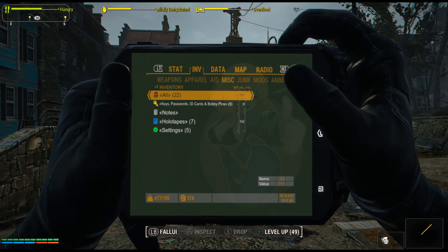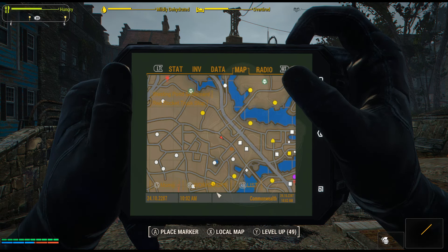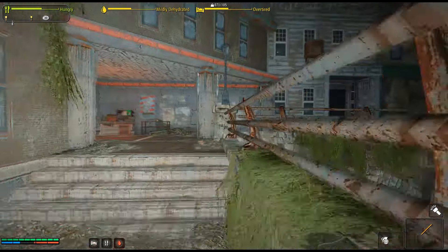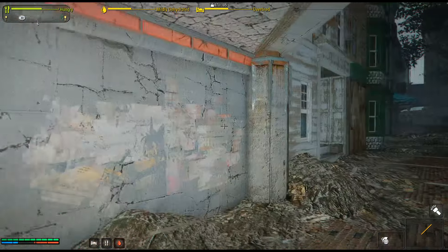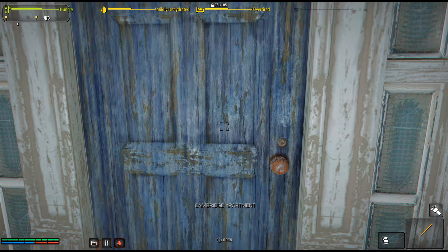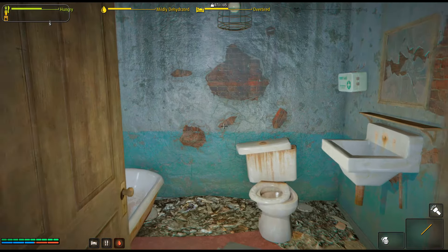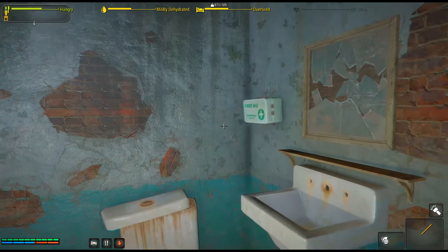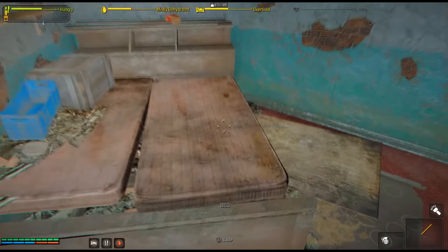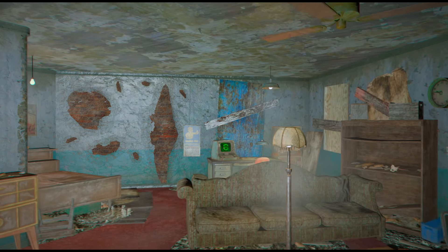Next is TG's Cambridge Apartment. This is a small studio apartment located north of Monsignor Plaza, and it's pretty easy to find because it is located right above a tunnel. Inside there is some junk to loot, containers for storing items, and a bed to sleep in. There's also a bathroom to make it more immersive. The terminal didn't have any information on it and doesn't really serve any purpose other than loading your holotapes. This is a mod for anyone who wants a more realistic post-apocalyptic place to live in while exploring the Commonwealth.